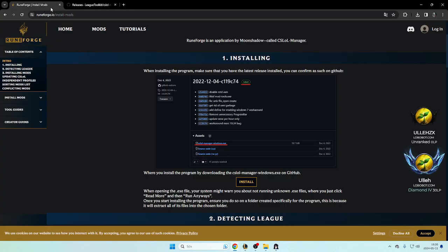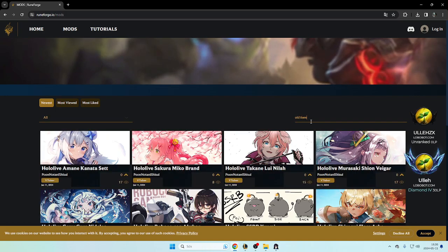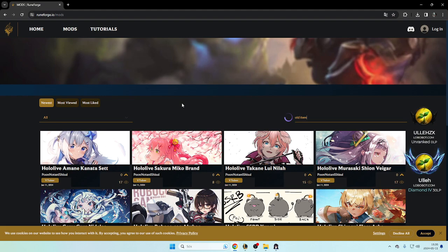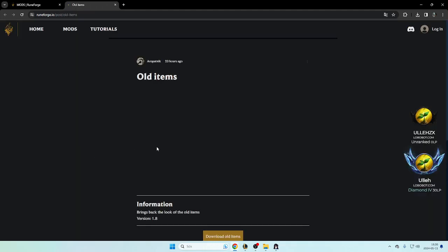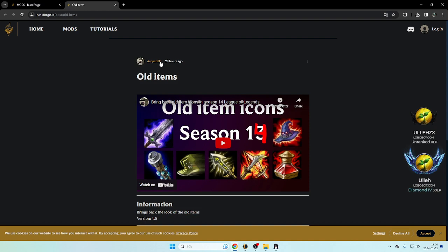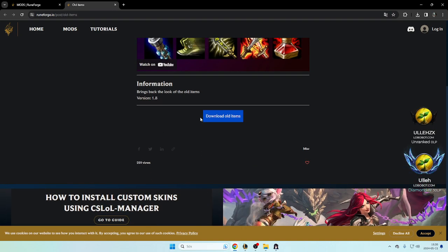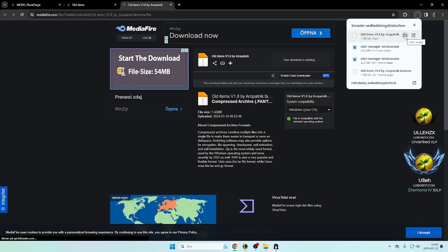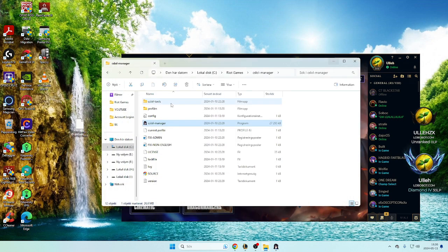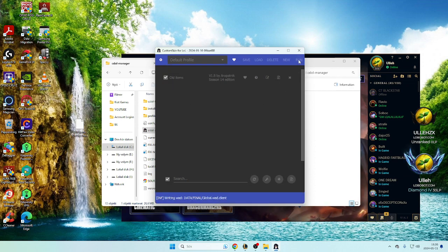Now we need to download the mods, so we go back here. Go to Mods, search 'old item'. And here — this one was posted 23 hours ago from Aropatnik. This guy's the goat, making this possible. Download old items. Download. You just drag that into the thing and now it's up here. When you're going to use it, press here, check, and run later on when you're going to run.